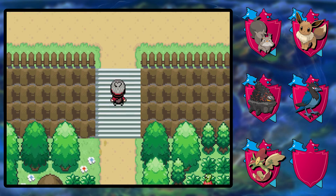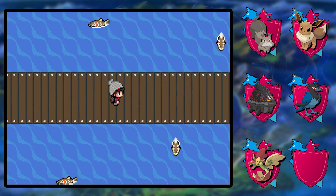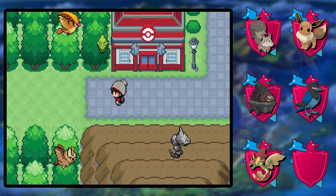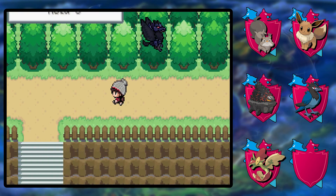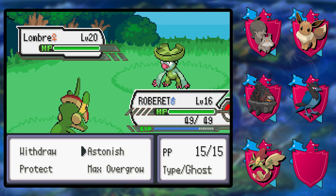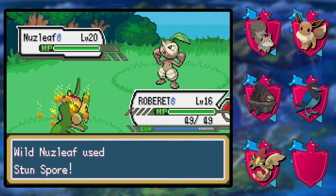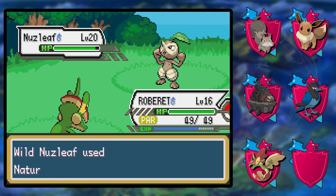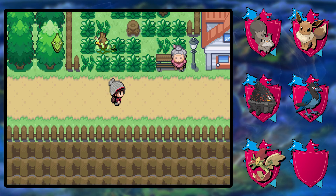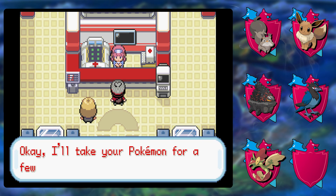I did go back before starting this episode just to check on the wild area — it's been a couple of days and I figured maybe the raids reset based on your system clock. They do not. It seems like once you've done a raid it's just gone, which is a little too bad. There's not a lot of progress we can make outside of a little grinding, so I think we're going to call today's episode here. The only alternative is watching me grind for like 10 more minutes and I don't think you're very interested in that.